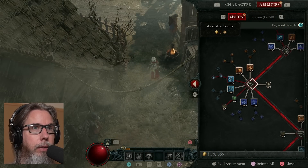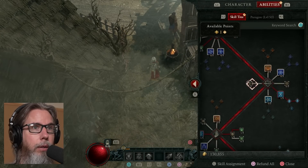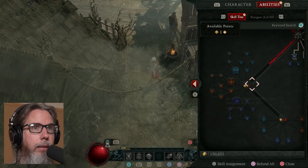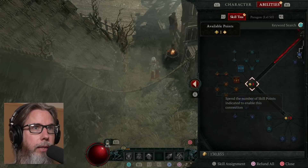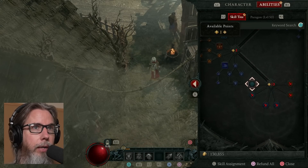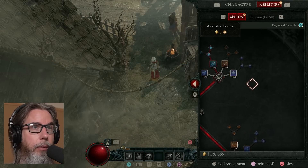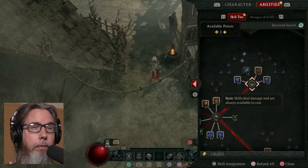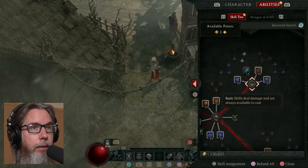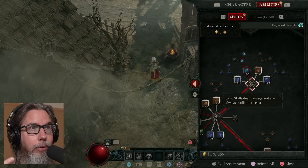I currently have my Sorcerer specced out. I am level 20, so I still have to unlock the Ultimate, which I am three levels away from doing, as well as the final passive. I'm not sure if you are a fan of Diablo or if you're playing Sorcerer or not. I'm doing one video dedicated to each class because I like all the classes.